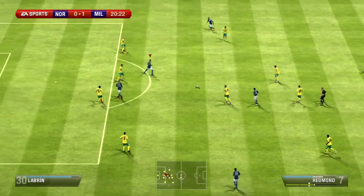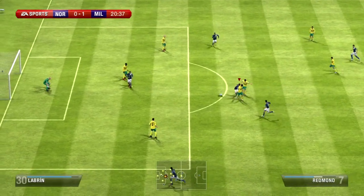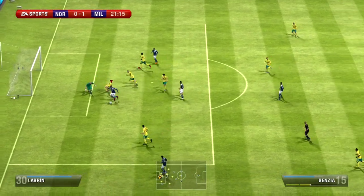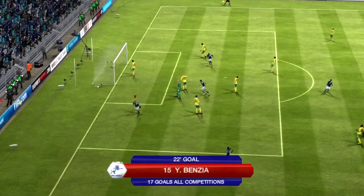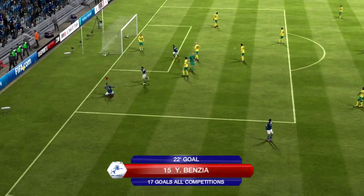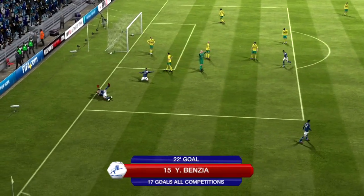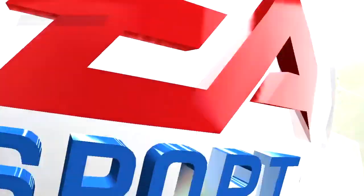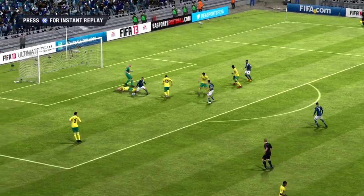Redmond picks up the goal there early on. 20th minute, Redmond with the ball, gets tackled and it falls around a bit. The EA AI is all over the place and luckily it's on my side this time. It falls to Benzia, who turns and shoots into an open net to make it 2-0, putting us in a very good position to actually win the game.